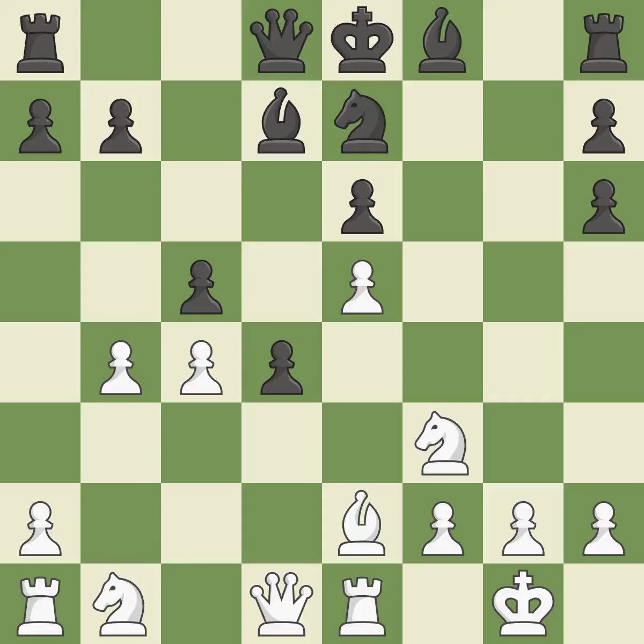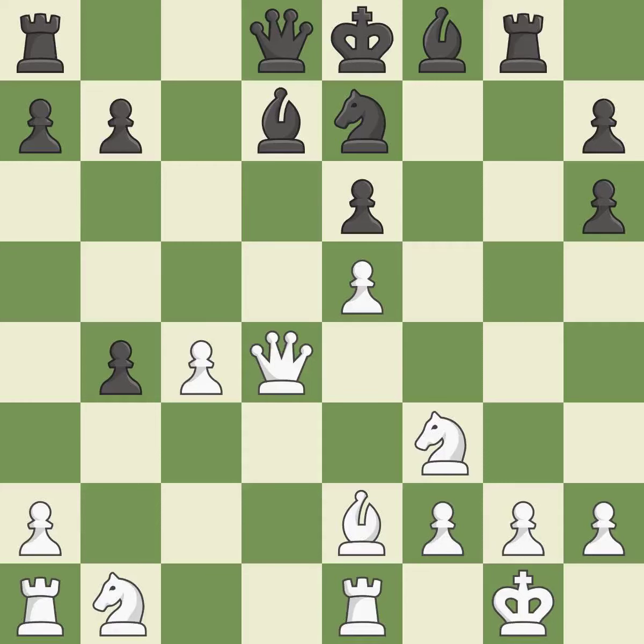There was only one good move there. This overlooks an opportunity to develop a knight off its starting square — it is a miss. The best choice is this one — it is ideal. This gives the adversary the chance to win a tempo by posing a queen threat — it is incorrect. This overlooks an opportunity to win a tempo by threatening a queen. This permits the opponent to reveal an attack on a pawn — it is a miss.